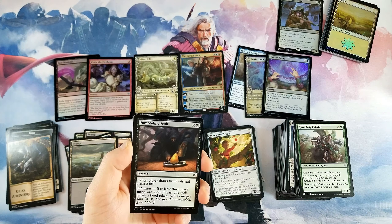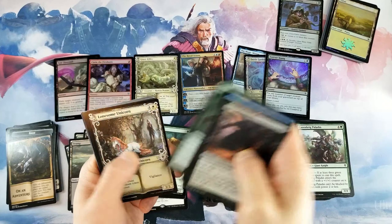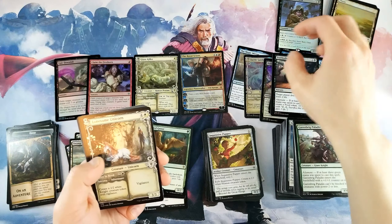I've now opened enough of these foils that I'm thinking — should I put together a foil cube of Throne of Eldraine? All right, launch some Unicorn.